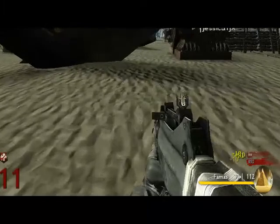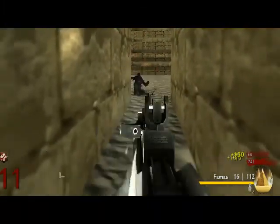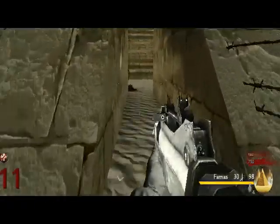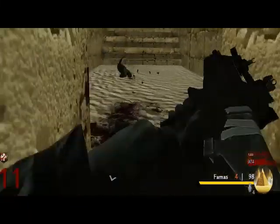I'm going to stay over here by the Speed Cola so I can build up my points for speed. The FAMAS is good for point building as well — a lot of bullets can do it. If I see a max ammo, I'll pick it up right off the bat.